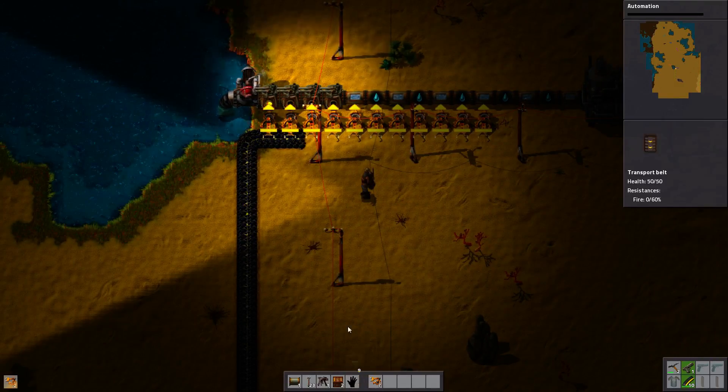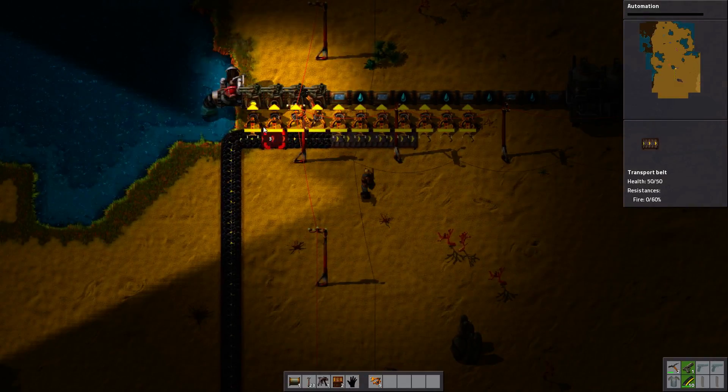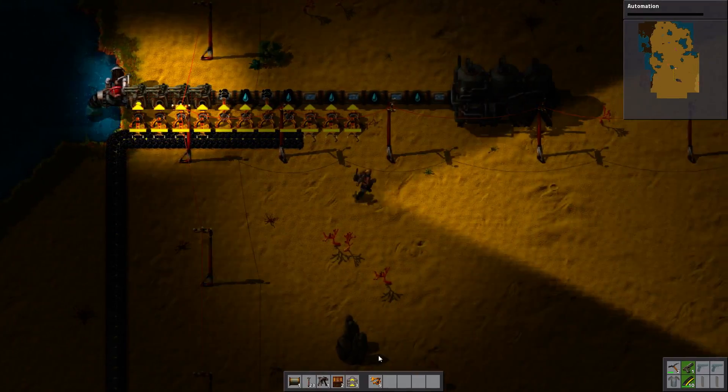So let's just continue building our basic power plant. Counting what we have: 1, 2, 3, 4, 5, 6, 7, 8, 9, 10, 11 — so there are 2 more that I need.